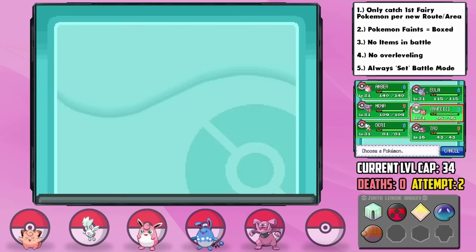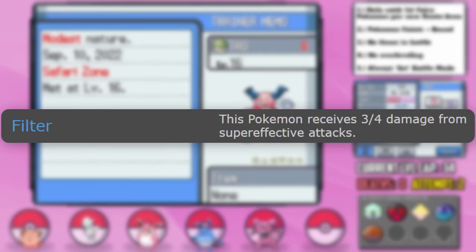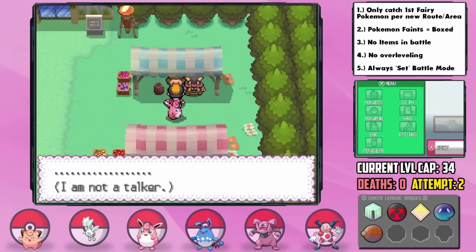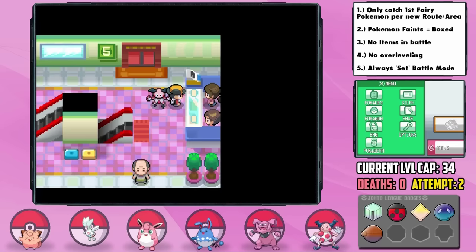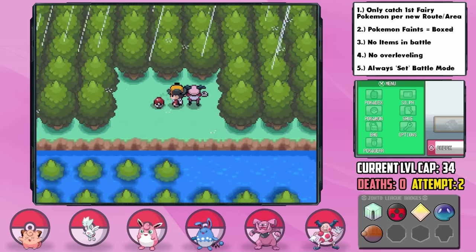Outside the gym, Chuck's wife gives us the Fly HM, which I teach to Dory for a good STAB move. I fly back to Cherry Grove to grab the Mystic Water item to boost Eula's Water moves. While at the lighthouse, we get a call from Baoba that the Safari Zone is now open. In the default forest area, we find our final Johto-region encounter: a Mr. Mime! Thankfully it allowed me to throw five balls without fleeing. I name her Tau, and she has a Modest nature — plus Special Attack, minus Attack. The perfect nature, and she has the Filter ability too. Finally, a fast Pokemon on our team.